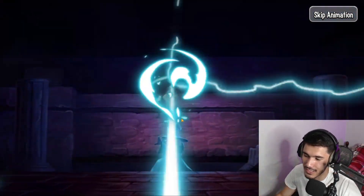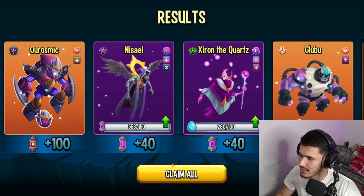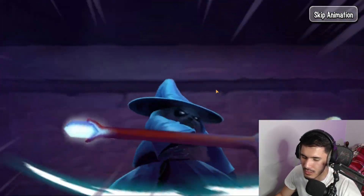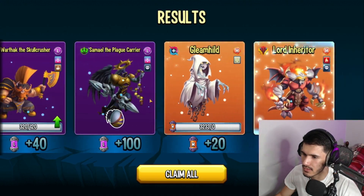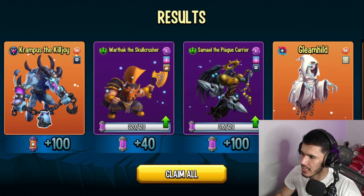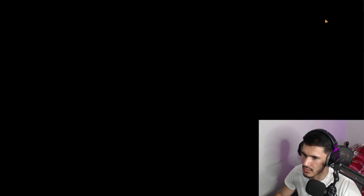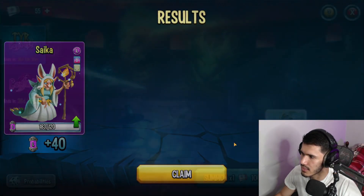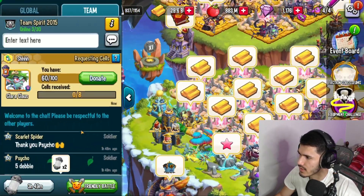Let's see if we can get ourselves the Swordbringer — there are some chances. No, okay, that's fine. These are the basic tickets anyway, so I'm not expecting too much from it. We don't get anything — that's understandable. Lower Inheritor, Killjoy, and Skullcrusher. We'll do the two single ones. Let's skip the animation. Psyche it is. No, okay, fortunately not.